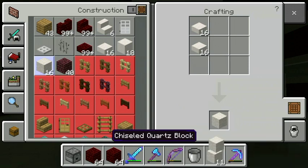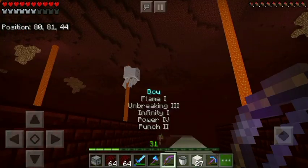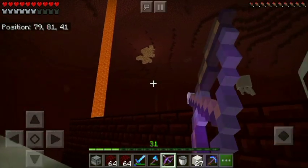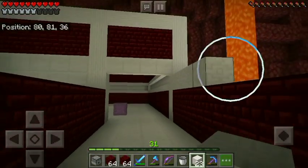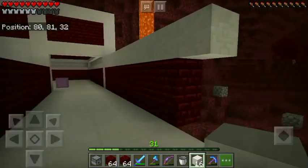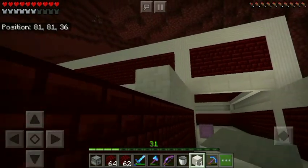Let me make some chiseled quartz blocks to show you how it will look - I'll finish the rest off camera. Got another ghast - one shot, one kill! The style will keep the same red nether brick and quartz feeling all the way through.